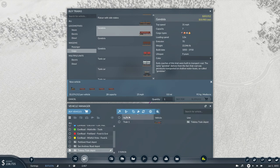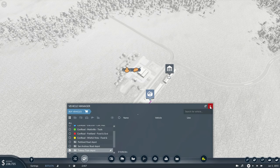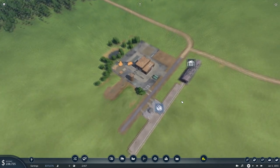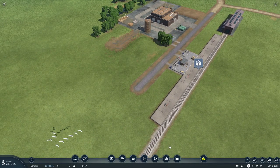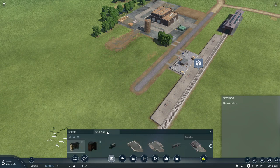There we go. Let's change the color to match the line — or actually, let's assign the line. Change the color first, then assign the line. Here we go. Otherwise the train disappears and then you've got to go chasing it.